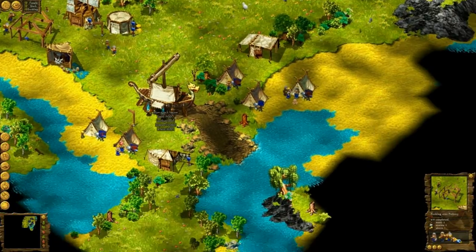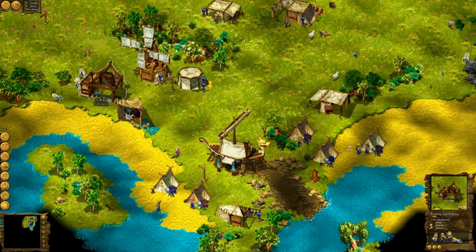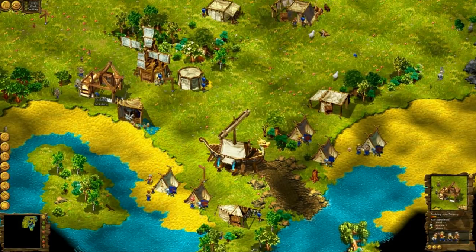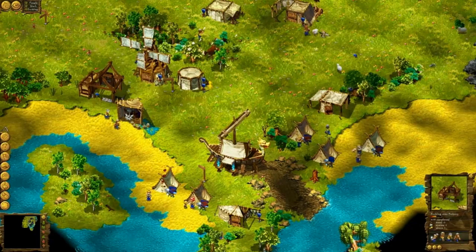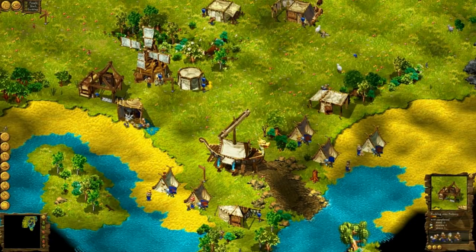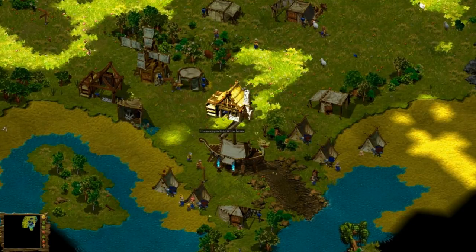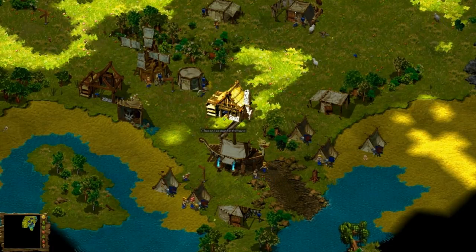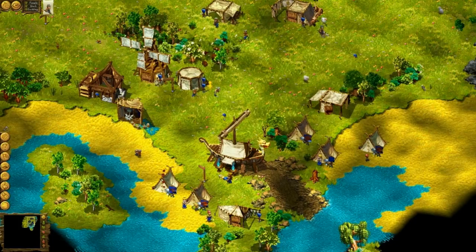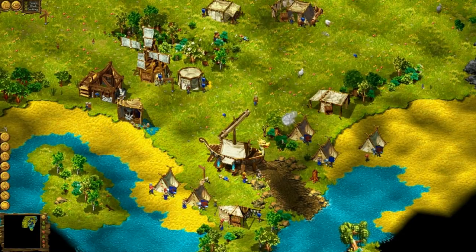Even if I want it or not, they are going to explore the map and get lost — but that's up to them. One more piece of stone and one more piece of wheat must be brought to the bakery to finish it. I will make two bakeries — are they necessary? Yes they are, to establish a good food production. Very much.